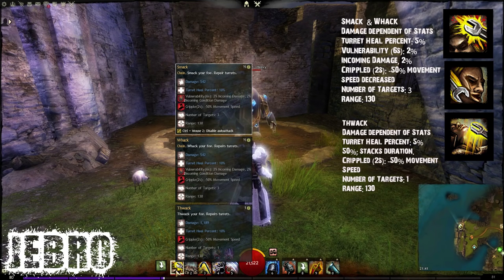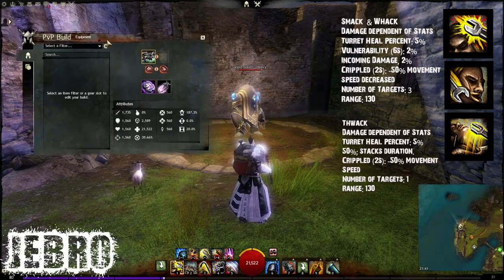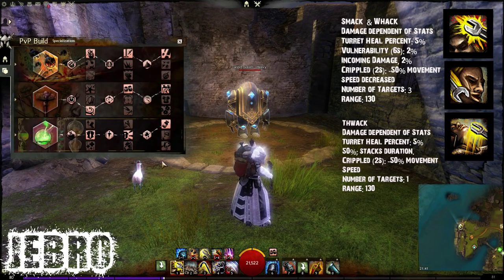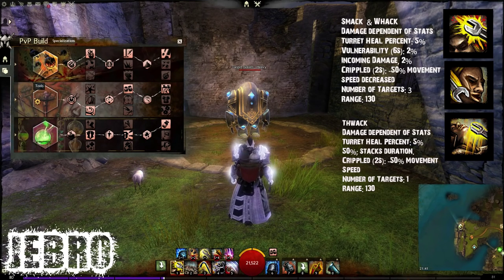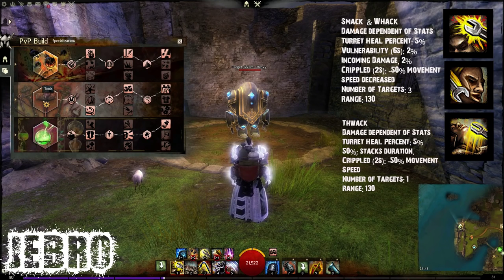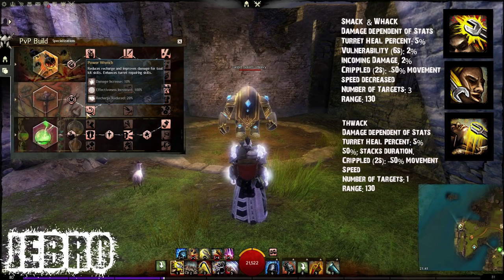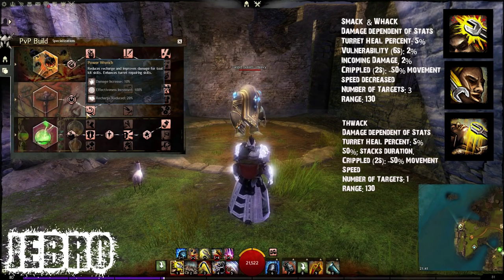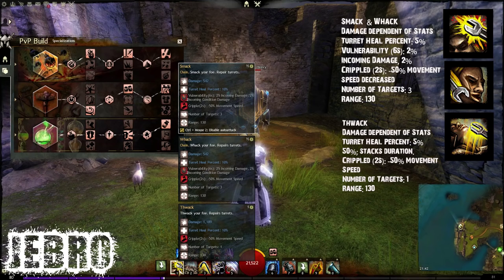The reason it's in blue and it's 10% is because that's been augmented by the traits which I've talked about in the other videos. There are certain traits which you can augment and improve your kits. I've actually gone into one in this build here as well. I've stuck with the same build — Celestial with Holbrook rune — and of course it makes sense that the Tools line is going to be the line which helps to improve your toolkit. The major trait here is Power Wrench, which reduces recharge and improves some damage for toolkit skills and enhances turret repairing skills as well, which is what this ability does on the Smack, Whack, and Fwack.